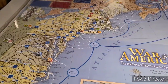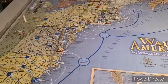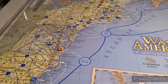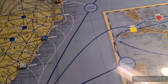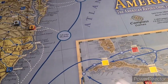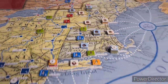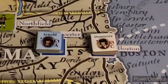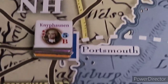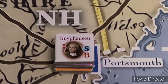Next is the British action pulse. The British web is going to try to be set even further with the activation of Knyphausen. We've got everything set up to go here. Knyphausen rolls and gets it, so he'll be able to move his full complement.